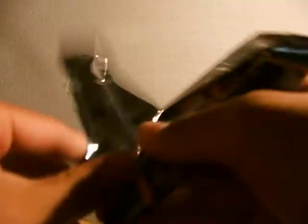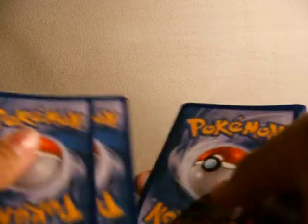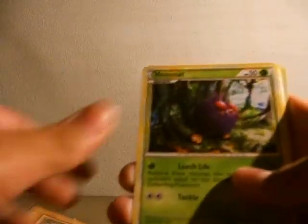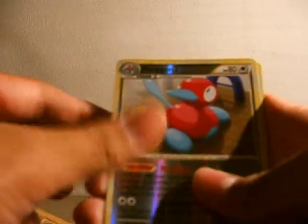Not the last pack — we have Cricketot, Bonzor, Venonat, Yanma, Carvana, Kangaskhan, Seeker, Elmer, Porygon2, and Victory Bell Hollow.